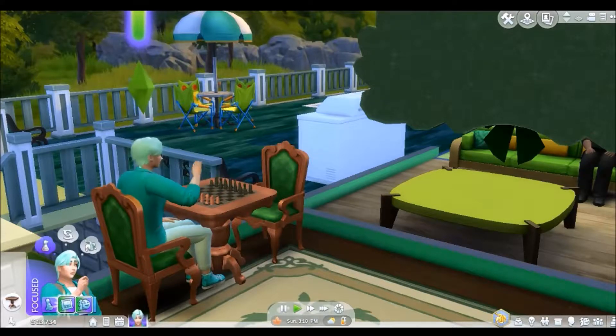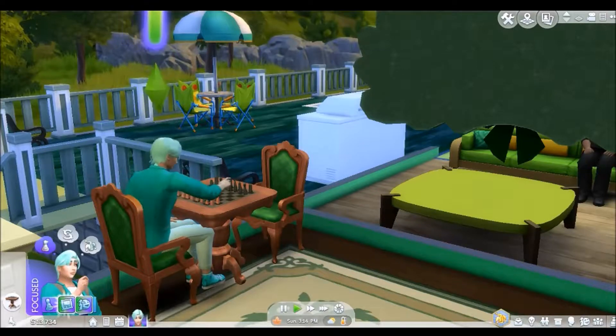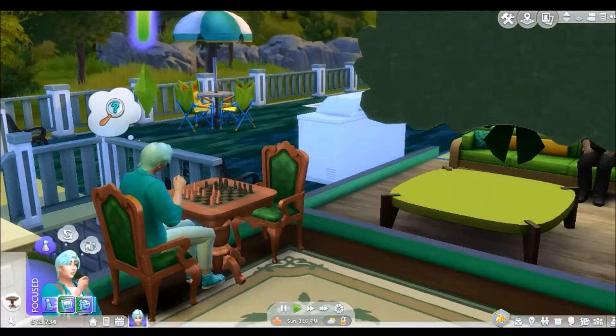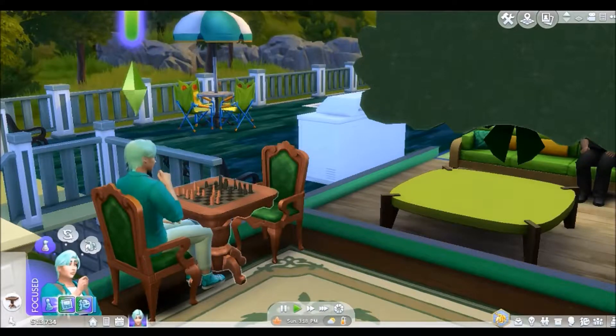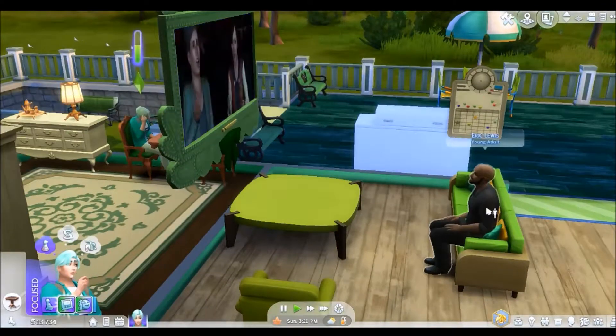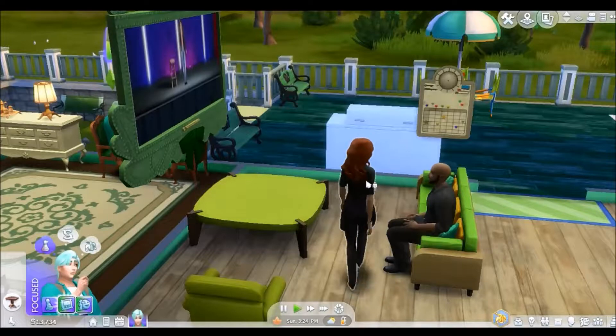This looks so sad — I'm watching him play chess and it's the saddest thing in the world. Oh, so he made some friends — more like they walked into his house unannounced. There's this guy Eric Lewis and this lady Nina Caliente.